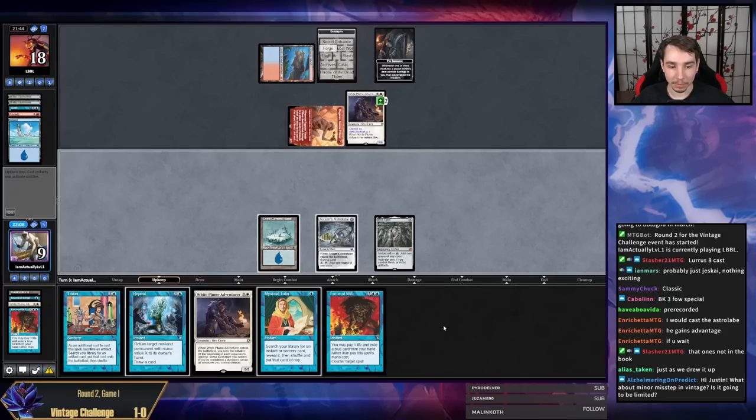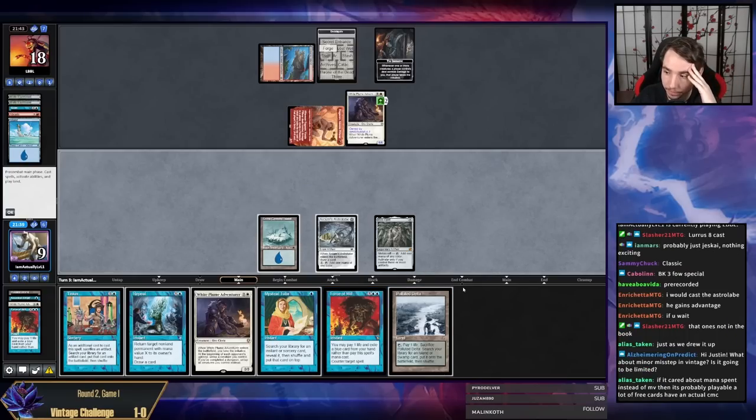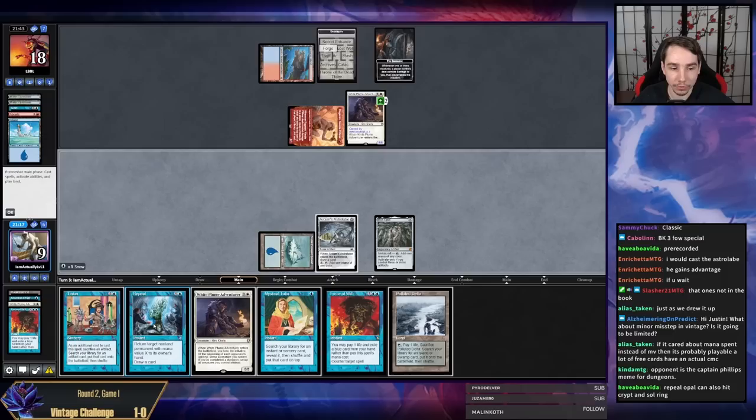We haven't hit any Mox or lands before this, and we hit another land. I can just bounce the Ragavan and go to four, but without Tinker I won't even win. I need to hit a Mox — I think this game was still super winnable, which is the really frustrating part. I guess I can still hit a Lotus, so I'll just Repeal the Ragavan. Actually I'll Repeal the Opal instead — repealing the Opal doesn't net me mana but I could still hit Mox.